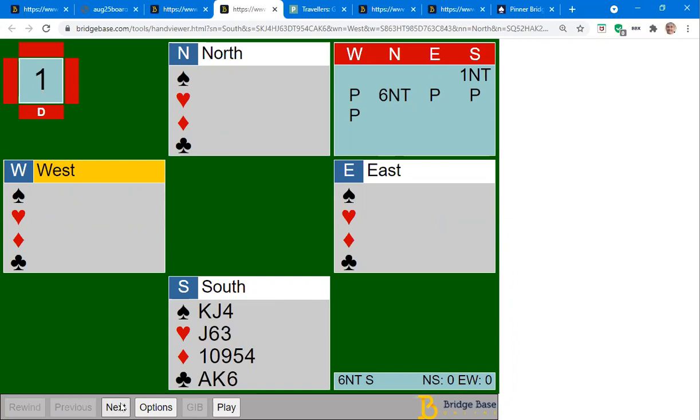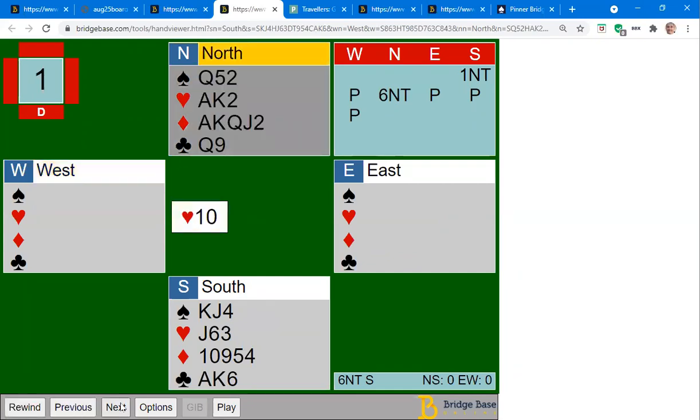Here's another hand. Most people ended in six no trump — South opens one no trump and North jumps to six no trump. Suppose the opponents lead the ten of hearts. Count how many top tricks you have — I'll launch a second poll in about 15 seconds.